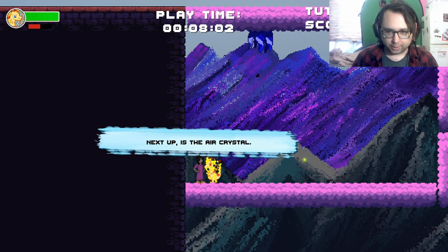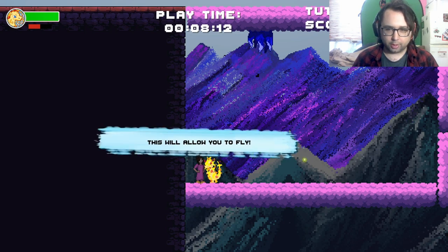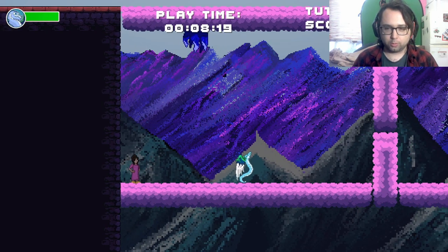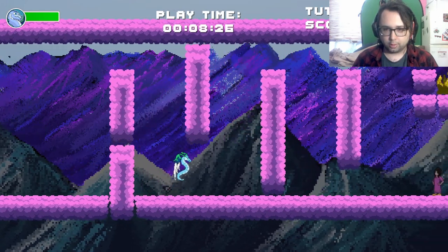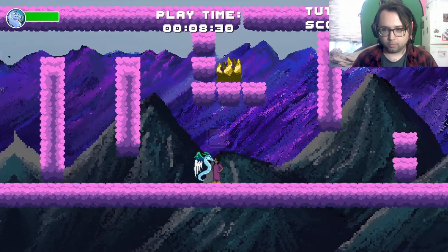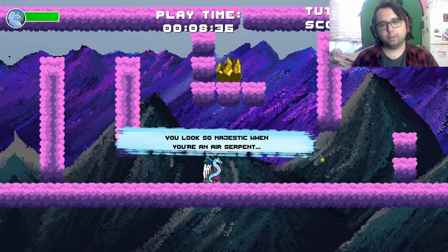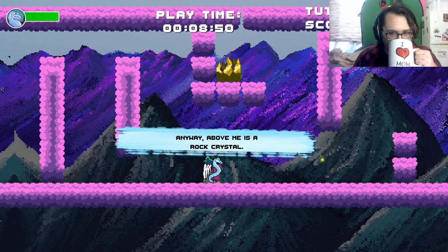Next up is the air crystal. Shoot at the crystal above me and turn into an air serpent. This will allow you to fly. That one seems to be an earth crystal. You look so majestic when you're an air serpent. Look above me.